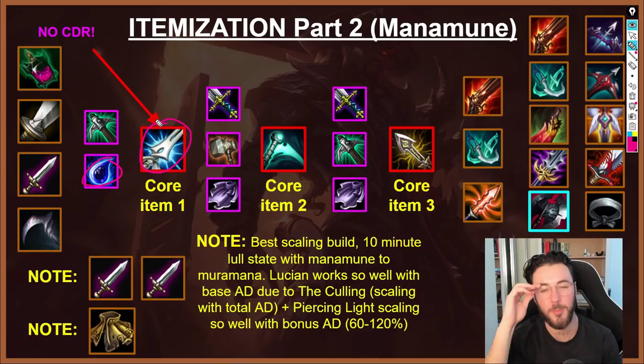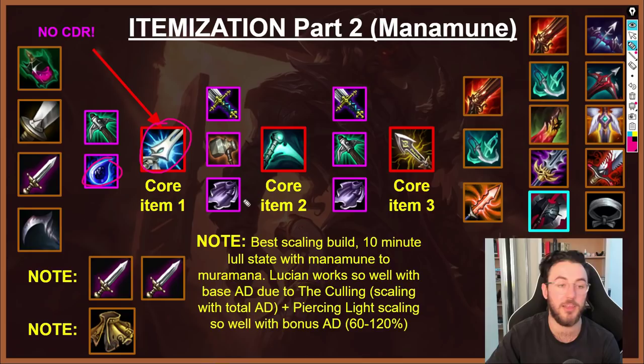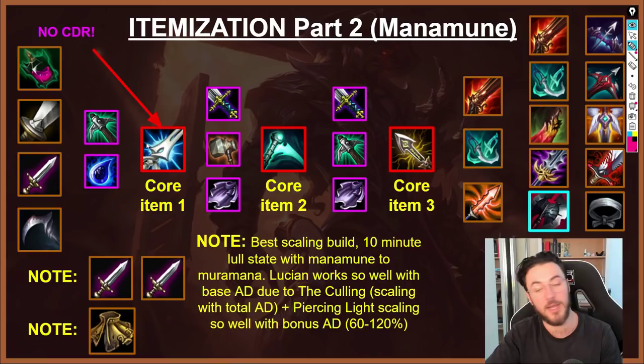The main weakness of this build is a 10-minute lull state — if you stack it very effectively, it takes 10 minutes to upgrade to Muramana. I've personally gone off this build completely because it feels way too slow for Solo Queue. In competitive it's a different story because games are much slower and more calculated, and having that solid Culling damage in teamfights makes Manamune very effective. But in Solo Queue, it's not the build path I would recommend — it works better as a passive scaling style, or in competitive play.